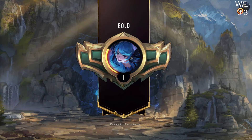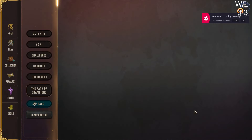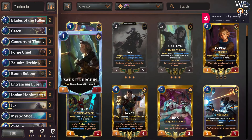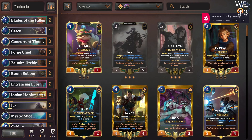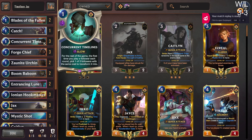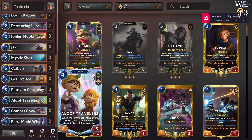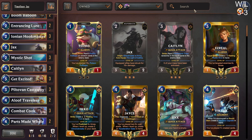Alright, we finished 3-3 — not too shabby. I'm pretty happy with the deck overall. Like I said, I had some pretty good success with it last night. I'm still just not sold on the idea of having five one-drops and three concurrent Timelines — that just seems kind of clunky. These guys are just such dead draws later in the game. Zaunite Urchin's fine, probably just to get rid of extra concurrent Timelines and the Boomaboom Chompers, but I feel like you should have something more than just Combat Cooks and Aloof Travelers.